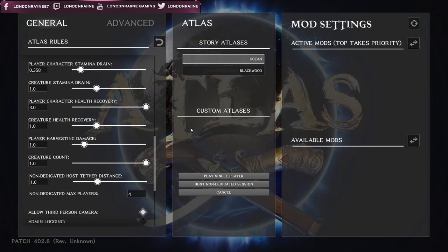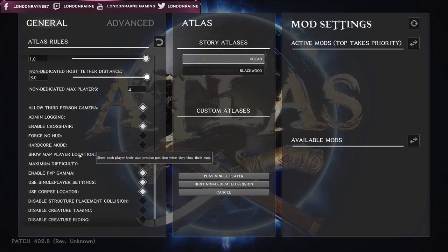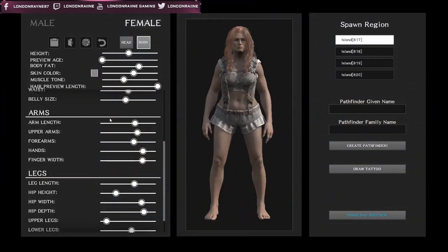Also, know that there are two pages of customizable menus: General and Advanced. Within the Advanced settings, there are a little bit more settings available to you.